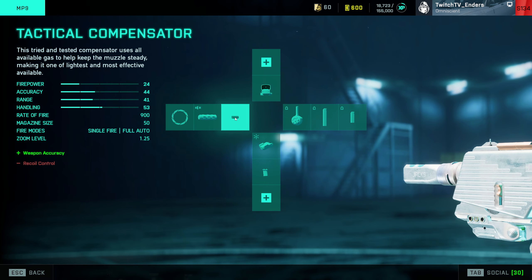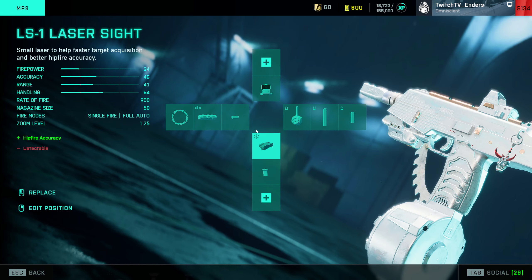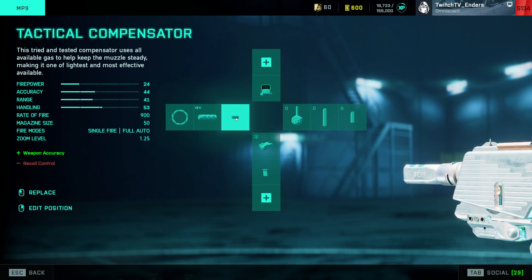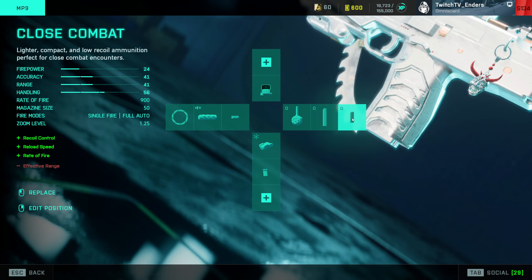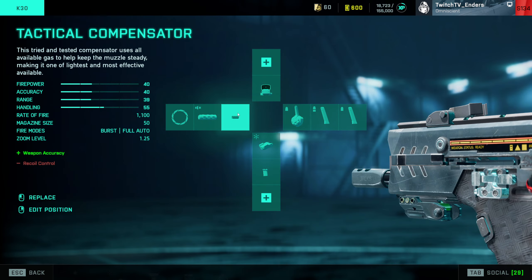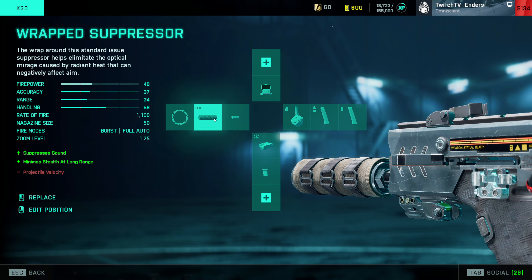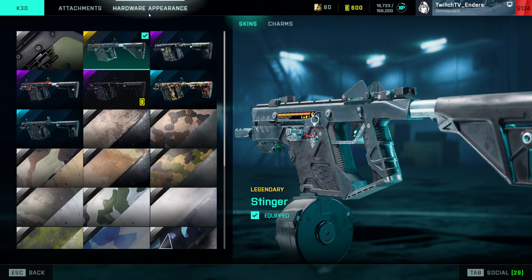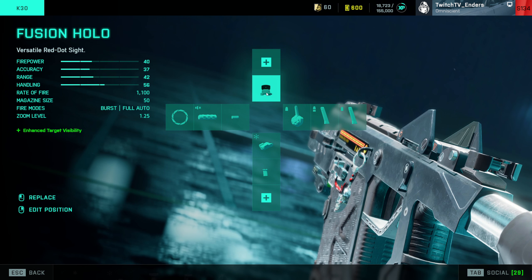The MP-9 — you can see a theme here. With SMGs, having a grip isn't a big deal. You just want to maximize hip fire; it's already pretty accurate in ADS. So Tactical Compensator, Laser Sight, and Drum Magazine with Close Combat Extended and Close Combat Rounds. For the K-30, again Tactical Compensator, Laser Sight, Drum Mag — pretty straightforward. I also keep a suppressor, and there's something interesting to note: the Stinger skin does give you a unique Red Dot Sight for the Fusion Hollow.